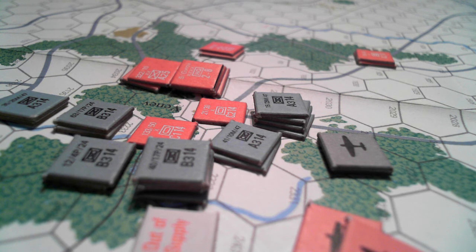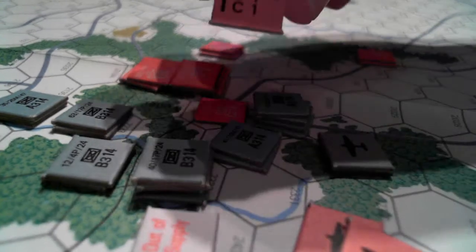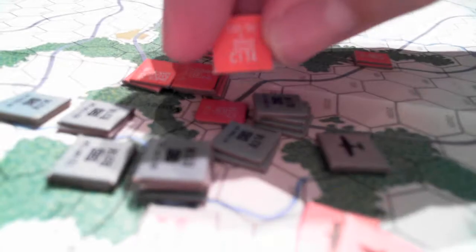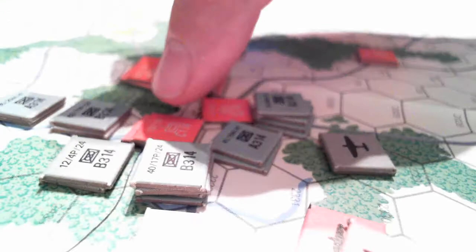One of the ones we have here actually has no chits allocated for many of the units, so we're going to do that. The first thing you do when combat is declared is give each unit a strength indicator. You can see there A, B, C — this is a C-rated counter, so you'll have a combat factor of 1. And we're just going to do this hex here.